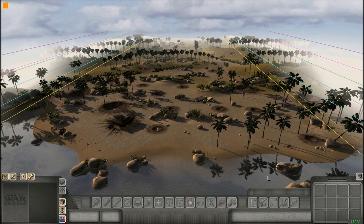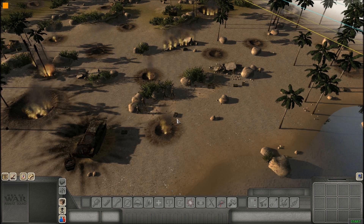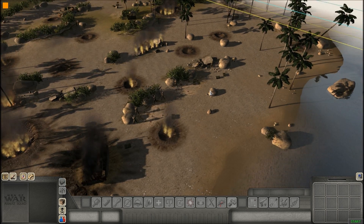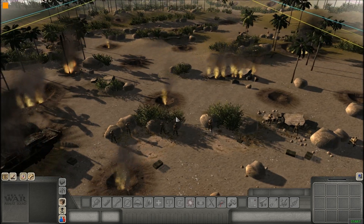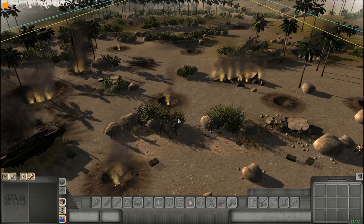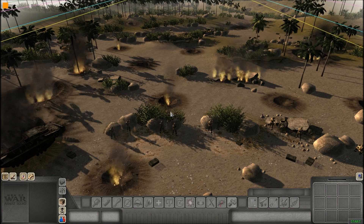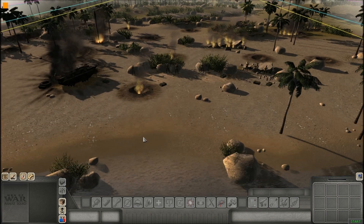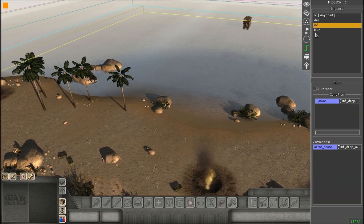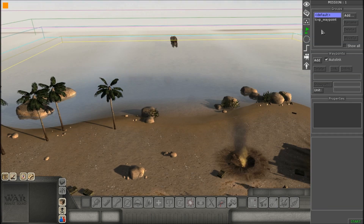I don't blame you. You guys have been waiting long enough. So, obviously, Beach Assaults — they're okay, they're kind of hard to make. There's a lot of stuff involved just to make one LCVP work, but really cool in the end if it does get to work. Now, obviously, I'm not going to make a bunch of them or make an epic scale, but I'm just going to do one for example.